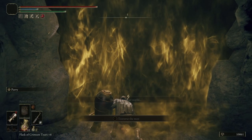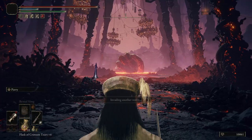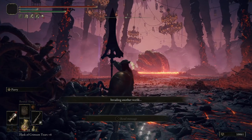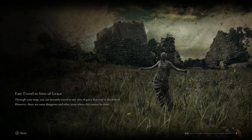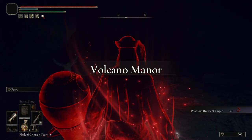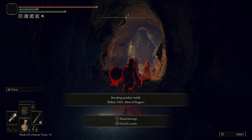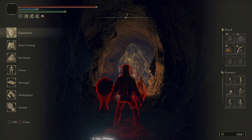Without a Serpent Hunter spear in my inventory, I'm going to use a Recusant Finger to invade somebody. The moment the invasion message pops up on screen, I'm going to enter the fog door and grab the spear before the invasion actually goes through. There's very little margin for error — you'll have just enough time to grab the spear before the invasion happens. Also, you don't have to invade; you can use co-op instead. Just put your summon sign down, and the moment somebody starts summoning you, run in and grab the Serpent Hunter spear.